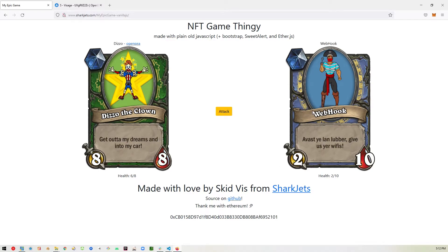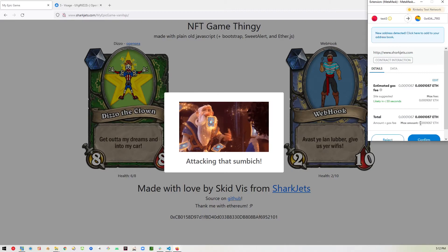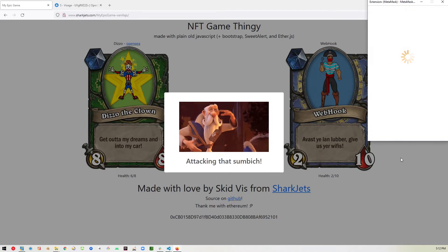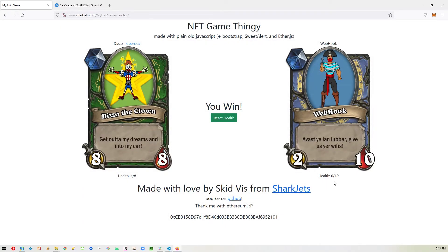Then we can hit this guy again to kill him. So let's go ahead and do that. And we get another pop-up saying good job. This time you'll see the boss has a health of 0 and the player has a health of 4. We can verify those numbers here. Now you see that you won — it says right there, you win.